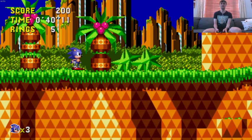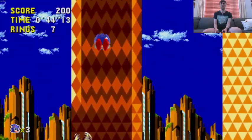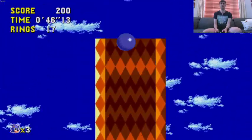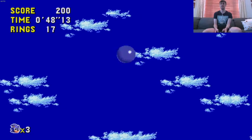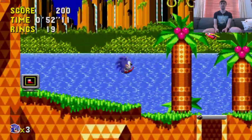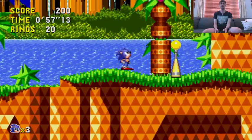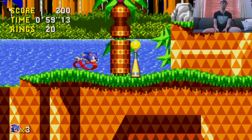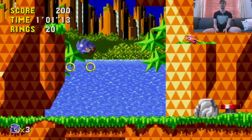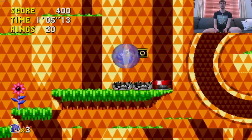Sonic CD is interesting. For what seems like a relatively normal classic Sonic adventure, at least to begin with, there are some interesting things in this game. First off, Sonic has a couple of new moves. The main new move is called the Super Peel Out. If you hold up on the D-pad and press the run button, you will launch off in a Super Peel Out.